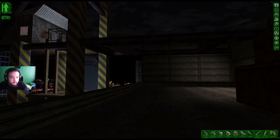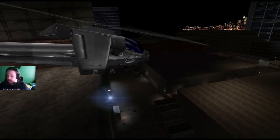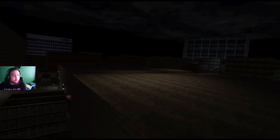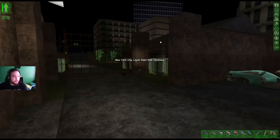Hi guys, Fliss here, welcome to another Let's Play of Deus Ex. We scuttled the super freighter, so now we're going to meet with Stanton Dowd. The reason we're meeting with Stanton Dowd is because we want to meet Morgan Everett, the leader of the Illuminati. Illuminati confirmed 666 — triangles, eyes, all that kind of useful stuff.